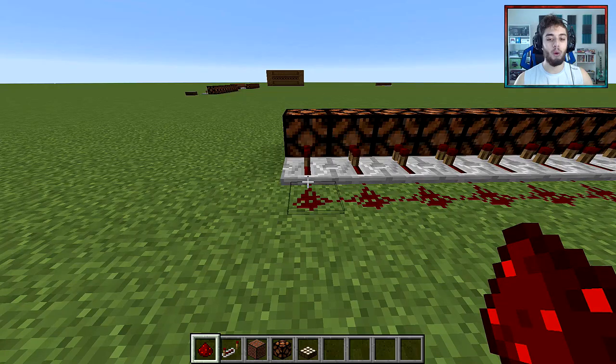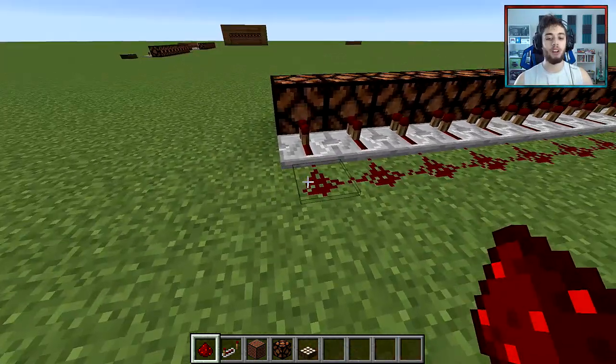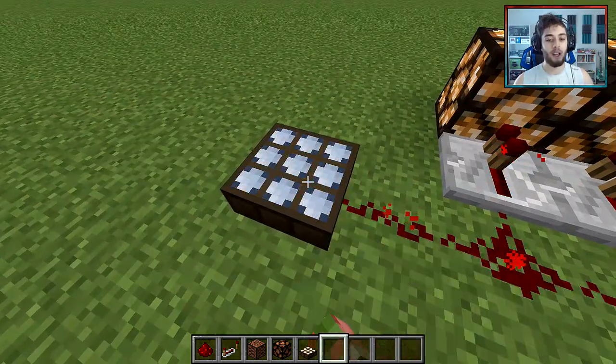On either side, wherever you want the thing to start lighting up — let's say I want this to be the first block to light up — put a piece of redstone there and a daylight sensor there. Flick it so it's blue, not yellow. Make sure it's blue.